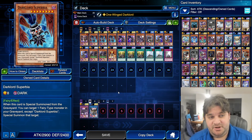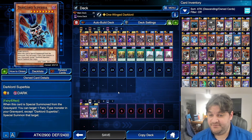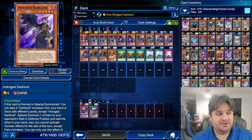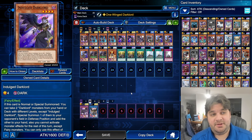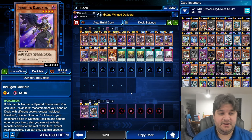Next up we have Dark Lord Superbia. Level 8, 2,900 attack, 2,400 defense — dark fairy. When this card is special summoned from the graveyard, you can target one fairy monster in your graveyard except Dark Lord Superbia and special summon it. We're going to play three of this card because it is very, very strong, and you'll see how in the replay. We are playing two copies of Indulge Dark Lord and three copies of Capricious Dark Lord to better use the skill. I would recommend playing three copies of Indulge Dark Lord, but I don't have three yet — only going through the box once so far.